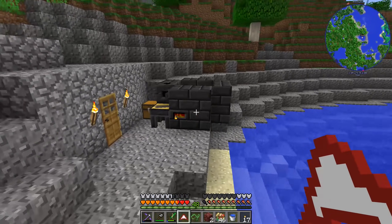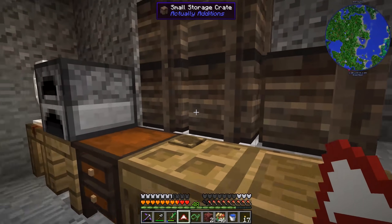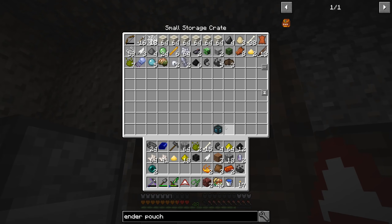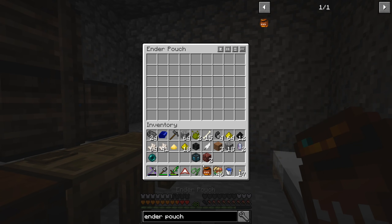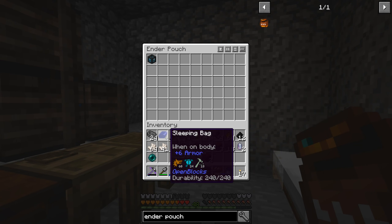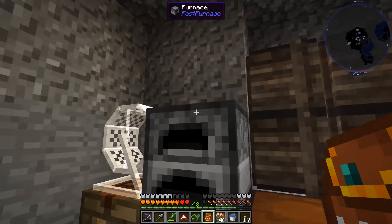I should have all the materials together now to make the ender pouch. Everything's in this chest. We craft it up and there's our ender pouch — quest complete! Now I can put things like our Dank Null, our sleeping bag, our mattock, things we aren't using all the time but that I don't want to lose if we die.